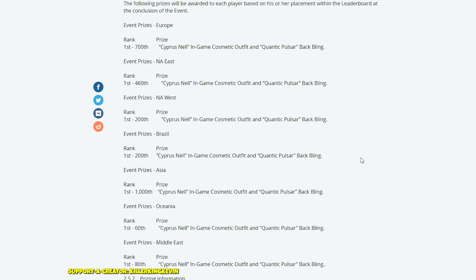It's unclear why OCE only has 60 spots. The best approach might be to play on Asia given the higher placement threshold, but be careful — this could be a listing error. Normally Asia, OCE, and Middle East have the same numbers. If you do place in the top 900 on Asia and don't receive the skin, let Fortnite know, because they've written it as 1000. Don't worry too much — that's how you get the Cypress Nail skin and Quantic Pulsar back bling.